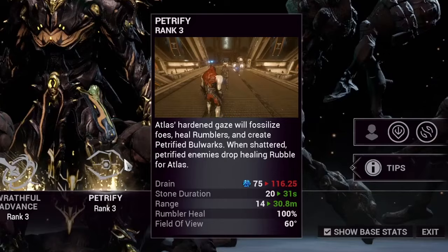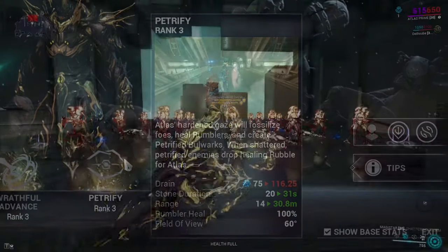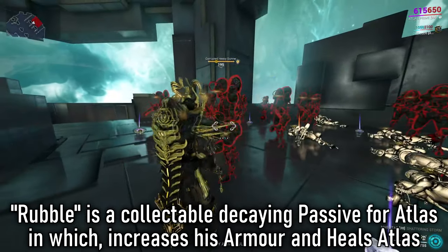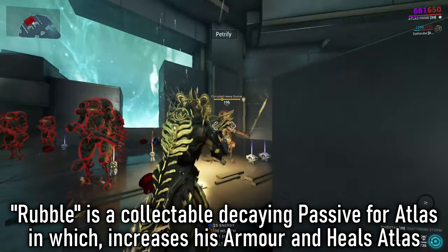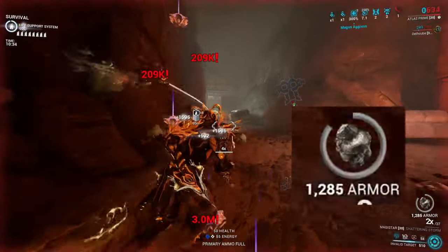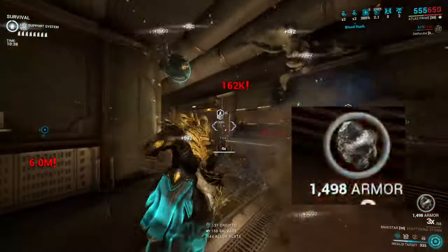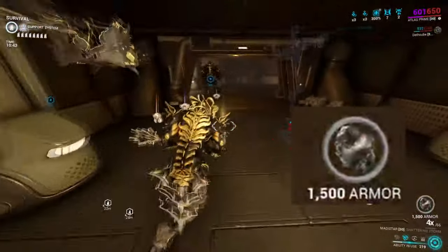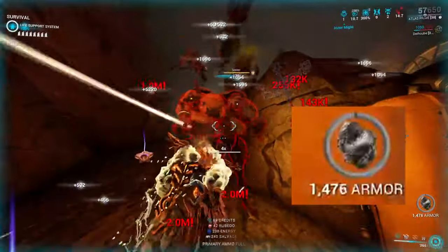Atlas's third ability is Petrify. When cast, Atlas petrifies all enemies caught within a cone in front of him. Any petrified enemies killed in any way will drop rubble when destroyed. Atlas can run over that rubble, collect it, which will heal him but also give him additional armor to increase survivability. Rubble can be generated from his four, his third, and from some augments. If an enemy is petrified, it also increases the damage dealt against it with Landslide. I like to use Petrify for crowd control, debuff enemies, and then smash them whilst helping my survivability.